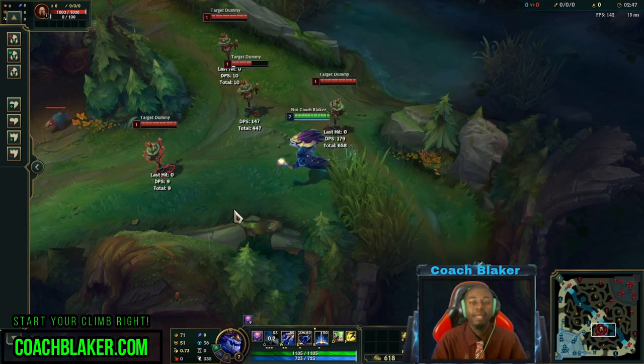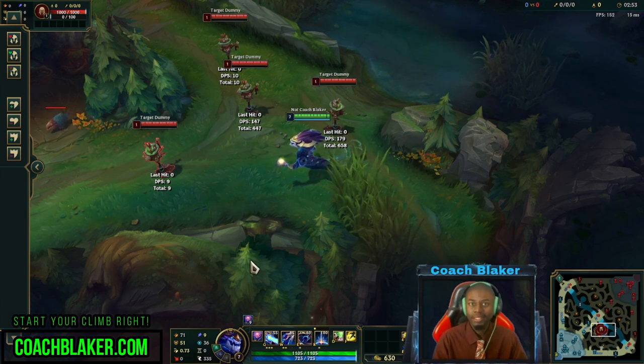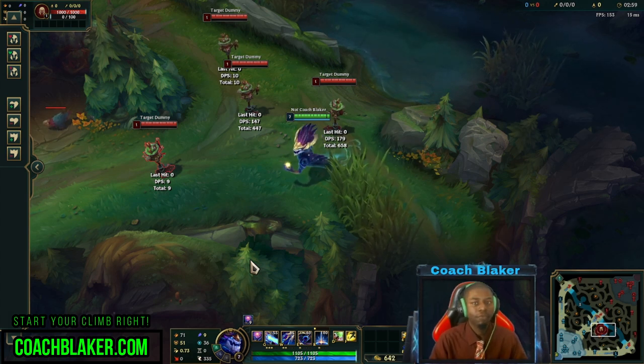So one thing to think about is you want to get close to him. If you're a long-range champ going against this champion, you might be struggling. But if you have the ability to get close — whether you're an AD carry or a mid laner like LeBlanc — if you can get close to him, it's a lot easier for you to deal with his kit.